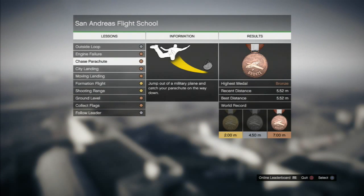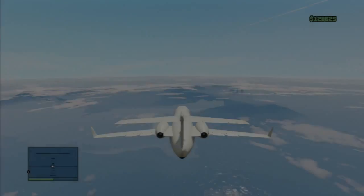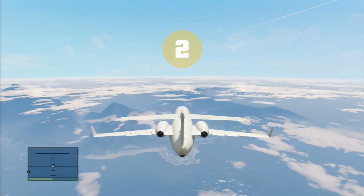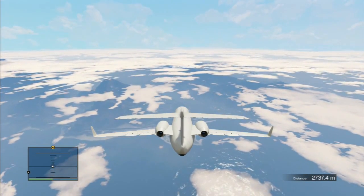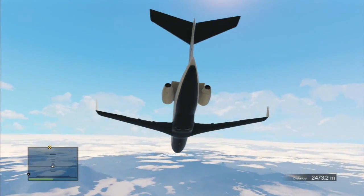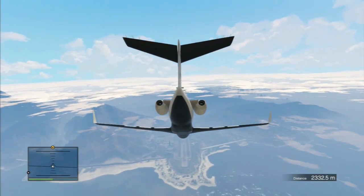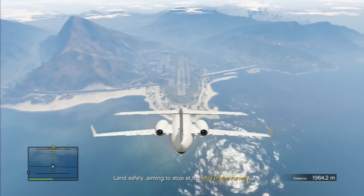Now I'll show you another new airplane — there's a new passenger jet. It's like a bigger version of the Shamal or something. The engine is off, so what you're going to do here is glide down and hopefully stay on the path with the runway. This is like the only time they're going to let you into the military base without any stars.